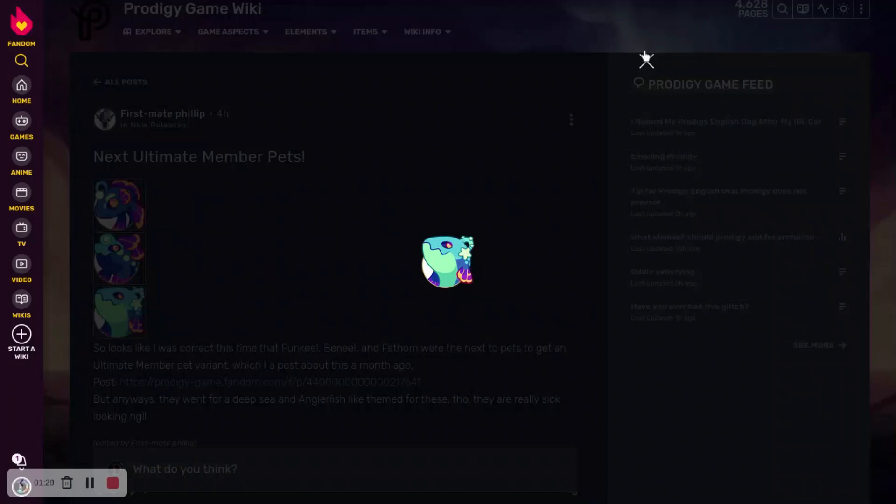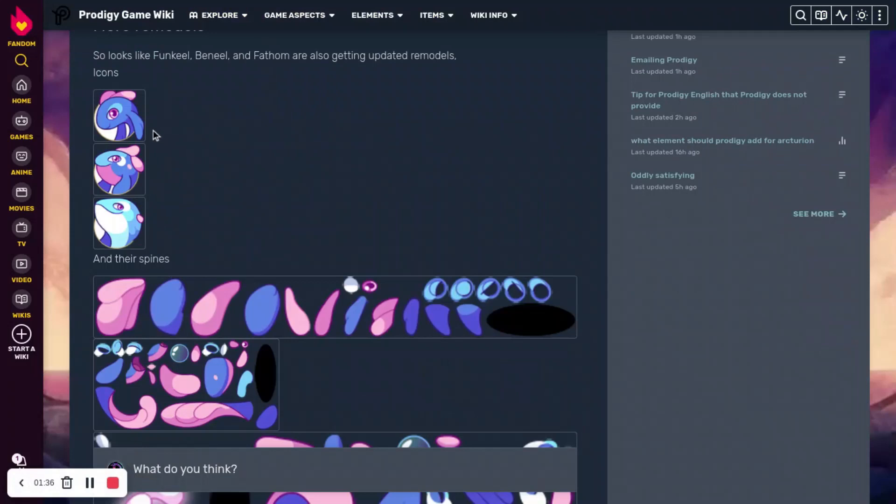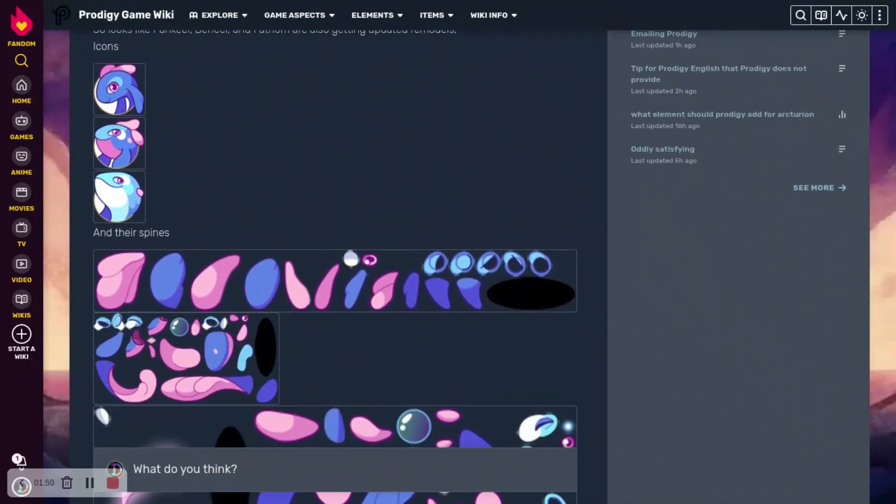It has the fins and the orange eye. We also got a remodel for the originals. Here are those — this is the Funk Eagle, here's the Ben Eagle, and here's the Fathom.